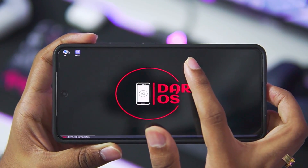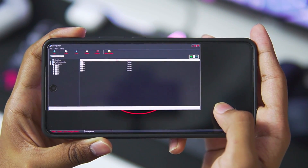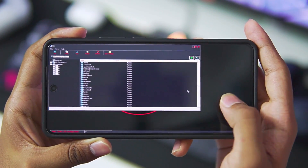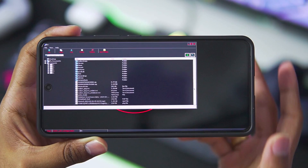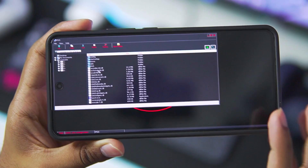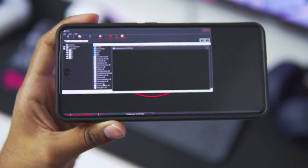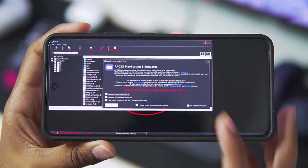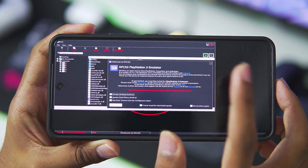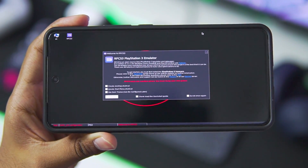In the Dark OS Windows emulator, go ahead and open the PC folder and afterwards head on over to your D directory. From here just scroll down to the folder where you stored the RPCS3 emulator. Go ahead and open the PC version of the emulator itself and you'll immediately see that the RPCS3 setup page has opened, which means we are good to go.